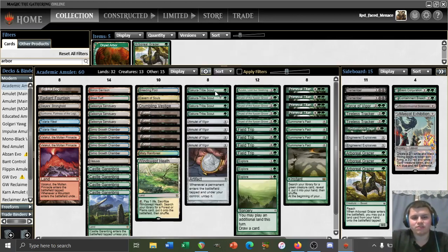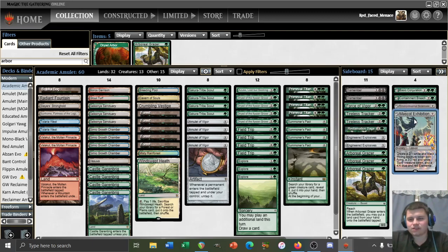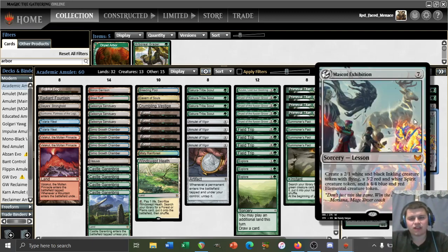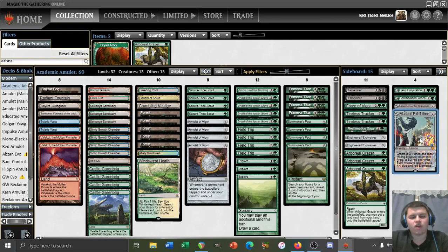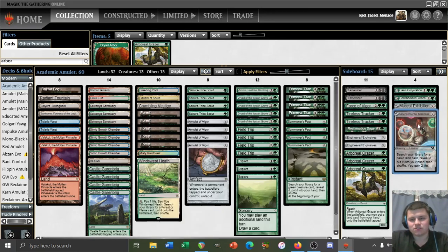Basic Conjuration can be weak against control — it's vulnerable to countermagic, and you could conjuration into a lone Tribe Scout and feel bad about it, and the Scout doesn't even get counters like from Turntimber Symbiosis. We even encountered that in one of our matches. Having Mascot Exhibition as an additional threat makes sense to me for grindier control matchups. We never got to play Environmental Sciences — I think many content creators miss the point of that card. It ensures another land drop and gains a little life, easily done with two spare mana from bounce land and amulet.